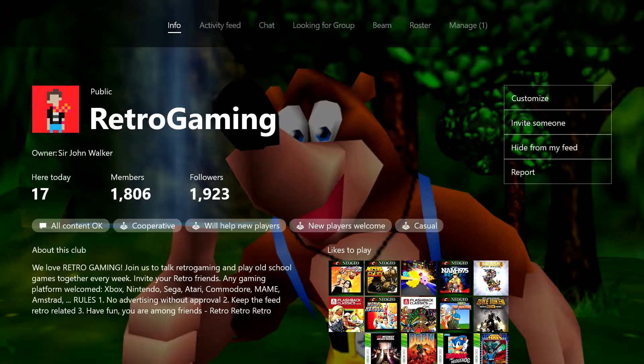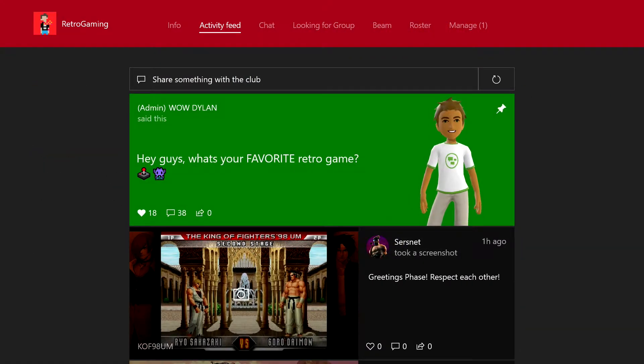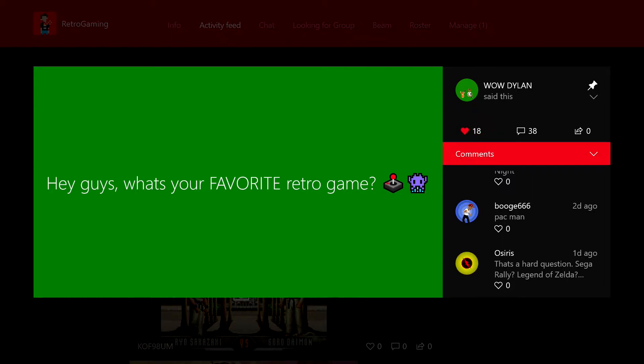Have you made your own club? Yes, I have. I'm actually a lot into retro gaming, so that's my club — Retro Gaming — right there. I'm the owner. You can see on the far right the games I like to play — I put all my favorite retro games right there. One of the most popular features we've seen in clubs is the activity feed. This is where people can talk to other members and make posts. My admin Wild Dillon asked 'hey, what's your favorite retro game?' and there's 18 likes and 38 comments. I have people all over the world in this club — not everybody's online at the same time, but it's great to engage with them. You can pin that post right there.